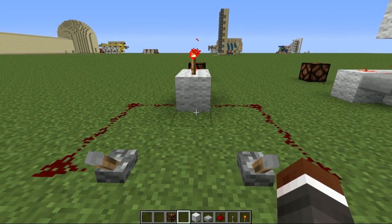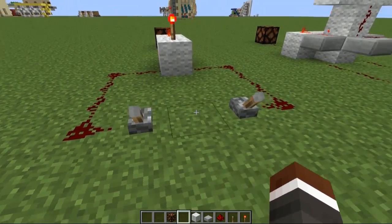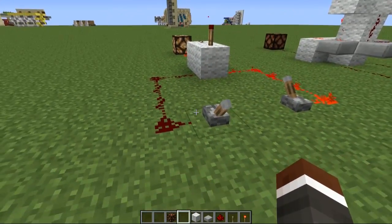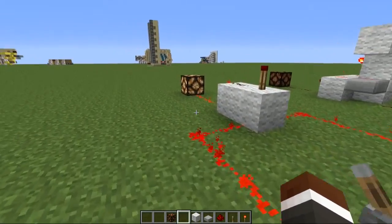Right in front of me here, we've got a regular OR gate, which we have learnt before. If I pull this lever — we have two inputs obviously — if I pull one of them, our light will turn on, and if I pull the other one, the light will turn on. So it's one or the other, and we can also have both on as well. If we have both inputs on, the light will be on.